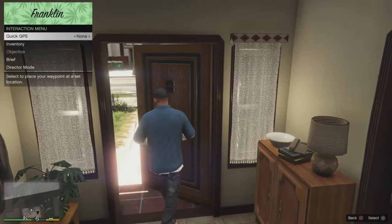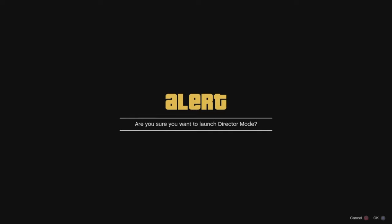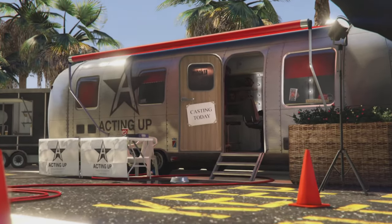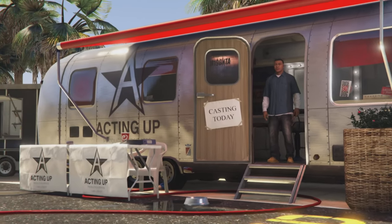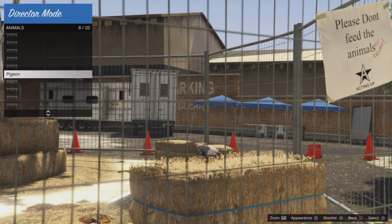Once you're back into GTA 5 story mode, open up the interaction menu by holding the touchpad and go into Director Mode. Click Launch Director Mode and click Yes. Then go to Actors, then Animals, and select the bird that we just unlocked — any bird but the hen. For me, I've got the pigeon, so I just select the pigeon.